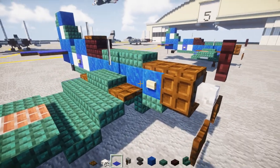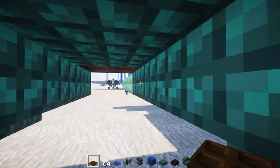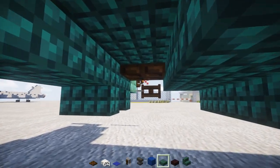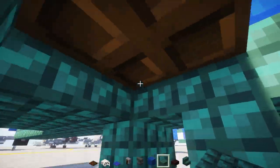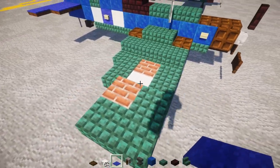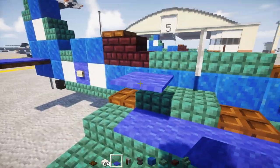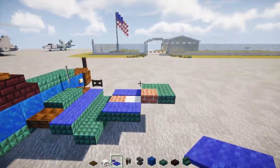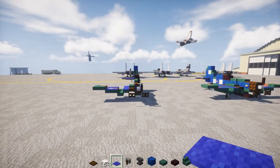For the bottom of this wing we're going to add dark oak wood trapdoor on the front and the back, and the spaces in between we'll fill in with dark prismarine slab. Then we're going to add blue carpets on the parts of the wing that we can — this layer and this other layer. The rest of the wing we can't cover with carpet because it would float, but this gives us that nice gull wing shape.